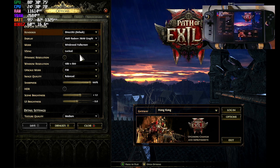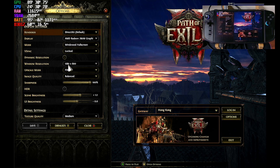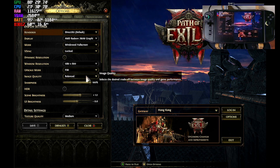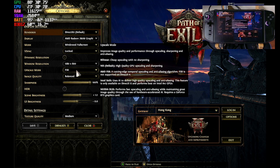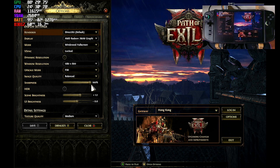Our display mode is window fullscreen. I set my VSync to locked, then I turn off the dynamic resolution. Our window resolution is 1280 by 800p, which will give us a quick boost to our FPS. I set my scaling mode to FSR, image quality to balance, and sharpness is at full 100%.